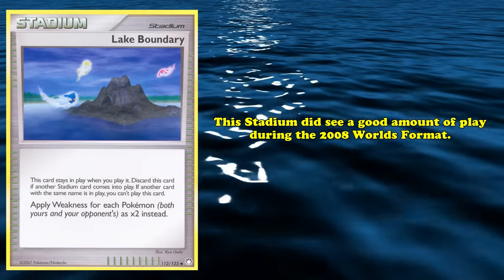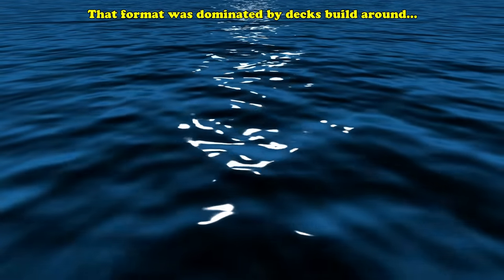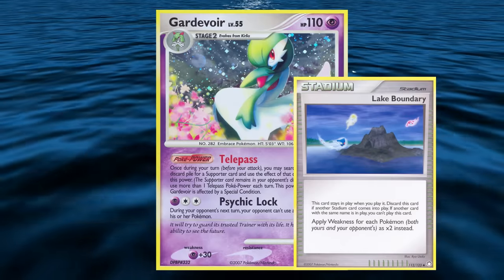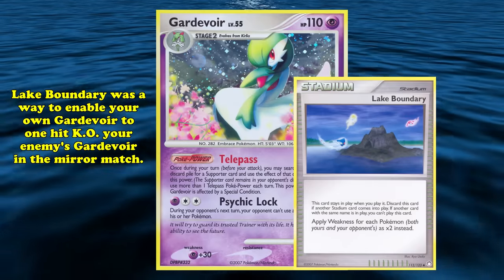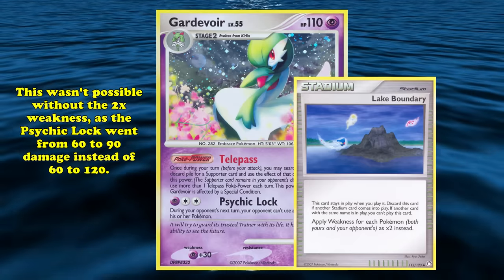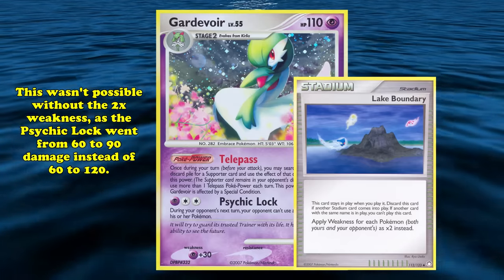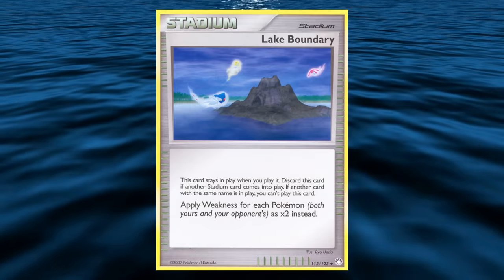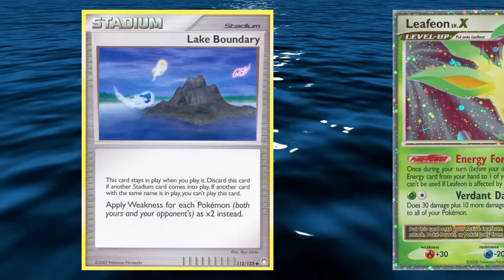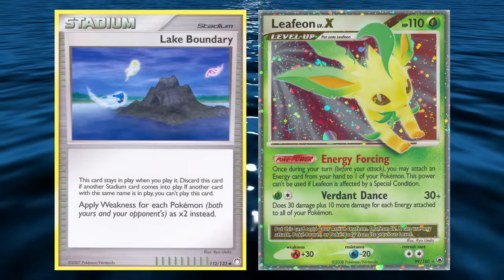Ironically, this Stadium did see a respectable amount of play during the 2008 World's format, which was heavily dominated by decks built around Gardevoir from the Secret Wonders expansion. In the mirror match, Lake Boundary saw play as a way to enable your own Gardevoir to one-hit KO your opponent's Gardevoir. Without the 2x weakness, this wasn't possible — Psychic Lock would go from 60 to 90 damage instead of 60 to 120. Other decks using multiple types, like Evolutions using Leafeon Level X, also appreciated the extra damage boost.